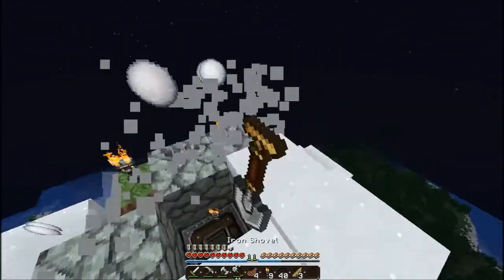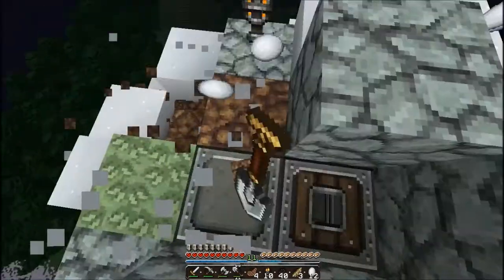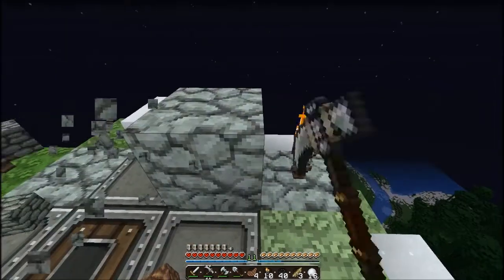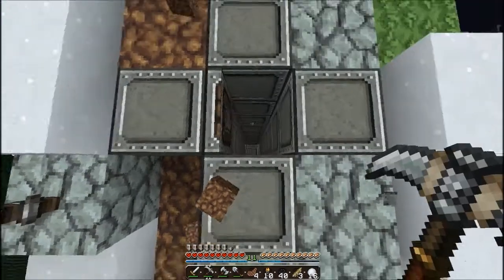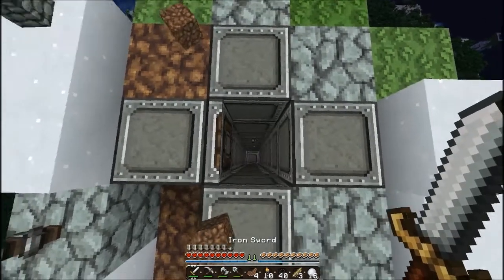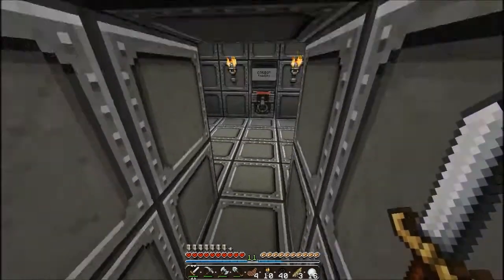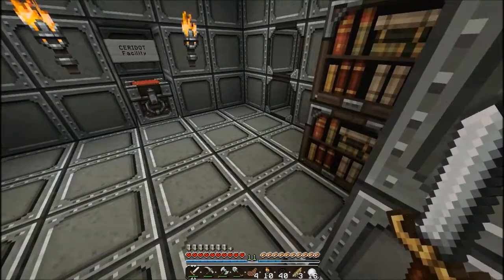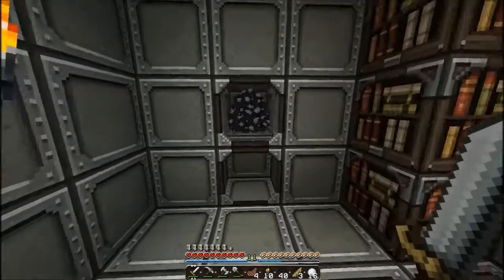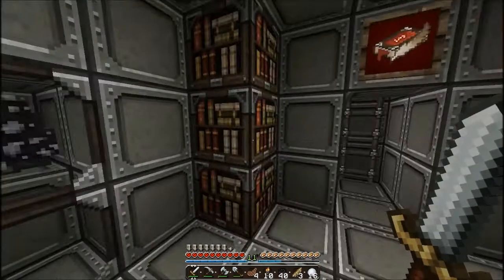Snow, can you please disappear? We'll just open this up. Okay, there are ladders - I didn't see the ladders. We've got to be careful. Oh, there's bookshelves! That's the dragon egg - we're going to leave that.